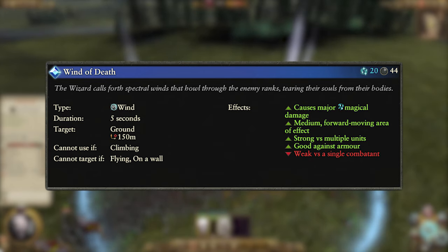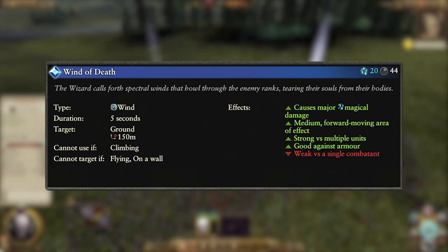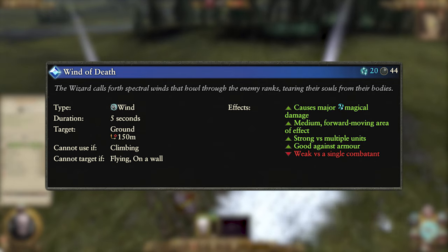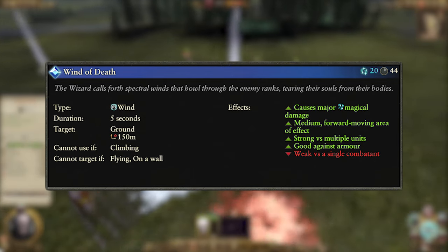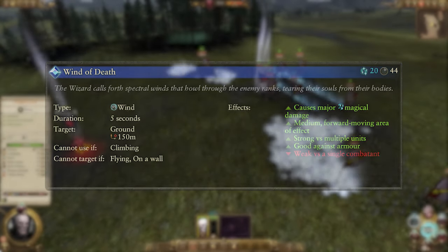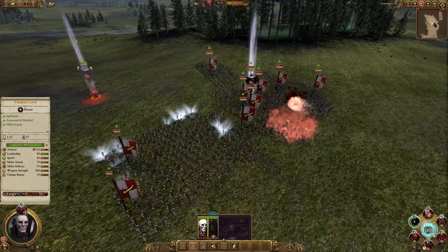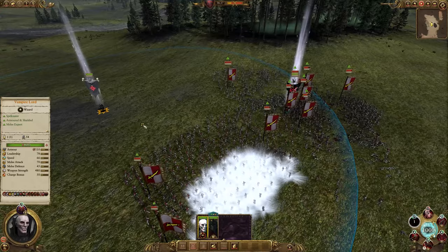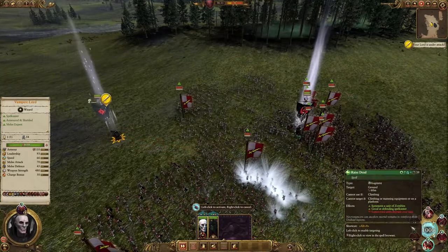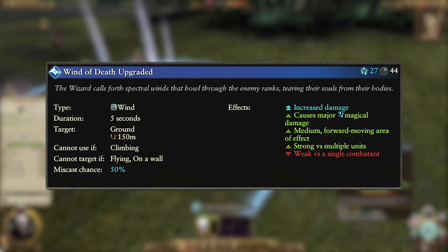Our final spell is the legendary Wind of Death. This is of course a wind spell and costs 20 winds of magic, and has a 44 second cooldown. It targets the ground and has a range of 150 meters. It causes major magical damage in a medium forward-moving area of effect. This area moves quickly, so this is strong versus clumps and deals enough damage to get through armor. This is the ultimate spell for taking out clumps of enemies — simply ball them up and cast, and watch them fall down with not a lot of them getting back up. The damage is very strong and affects all units equally, whether they have armor or not. The overcast costs a whopping 27 winds of magic and somehow does even more damage.